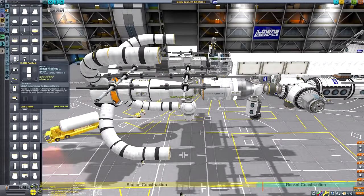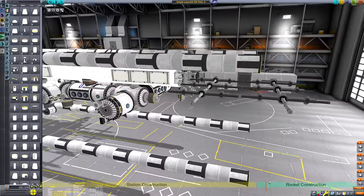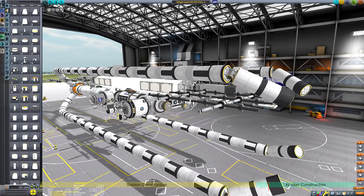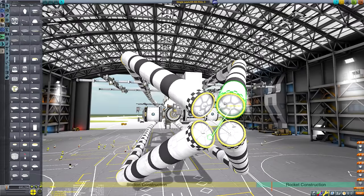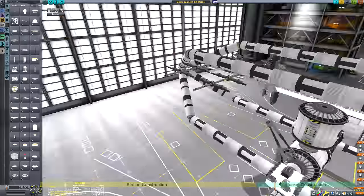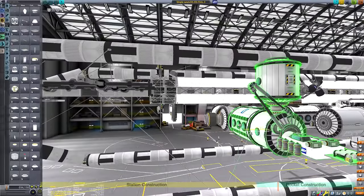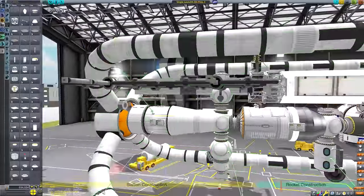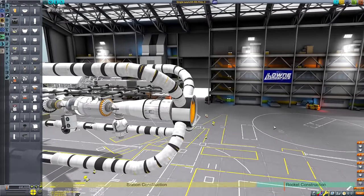Now comes the difficult task of constructing a rocket that can haul this leviathan into Kerbin orbit. I decided to build a scaffolding structure around the space station — these fuel tanks give us lots of places to strut the various station components to a more solid structure. It was very important that I didn't strut any two space station components together, like the truss to the main core, because that would stop the truss from rotating into its final position.